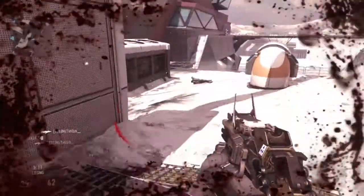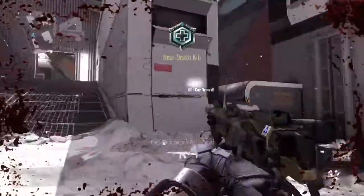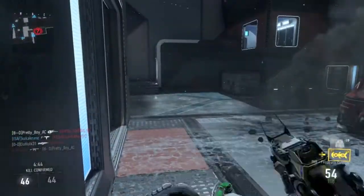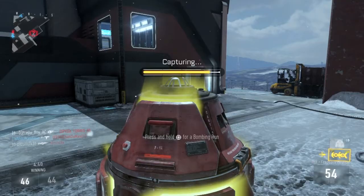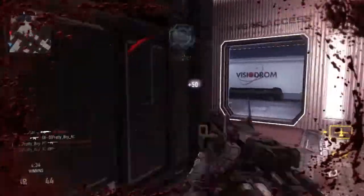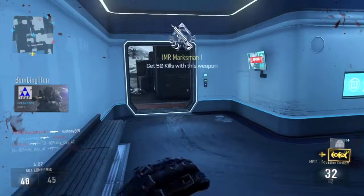The run speed is 100%, as with all SMGs, this one included. Very quick, highest mobility — so you should be running, spraying, and praying, just hosing everyone down. That's what you should be doing with this gun. As we get into the class setup, I use Lightweight, which really helps with the run speed so you can just rush, rush, rush and continue to hose people down.